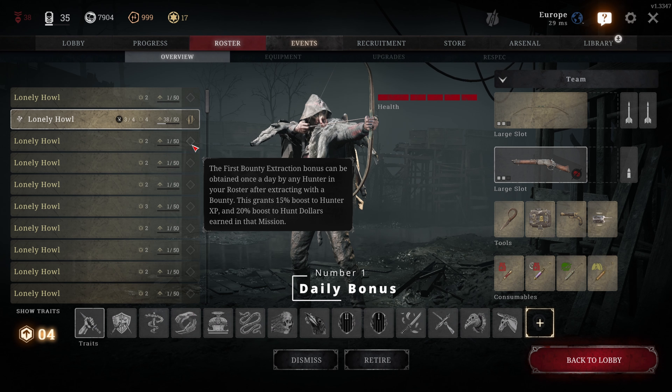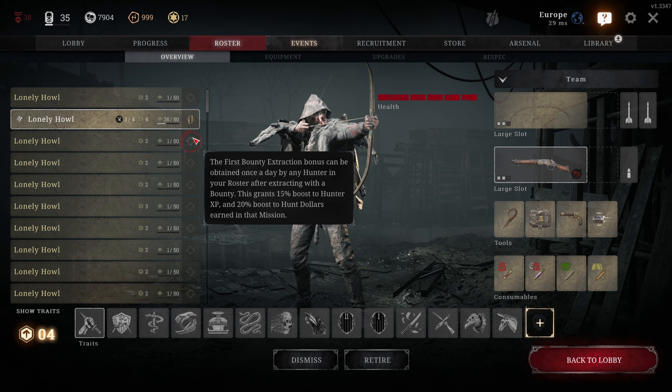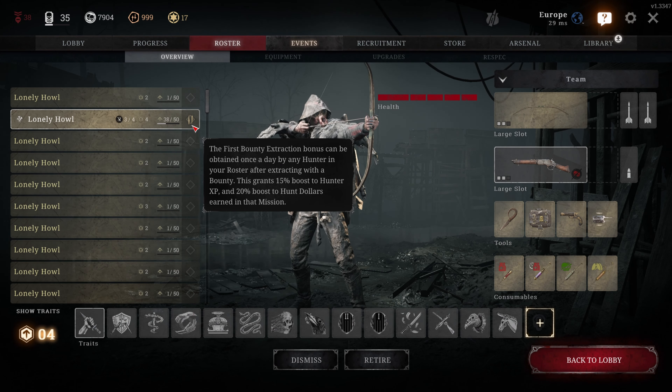Number 1: Daily Bonus. Did you ever notice the little symbol on the right side of your hunter in the roster? That is the Daily Bonus indicator. Once you extract with a bounty, the symbol will be checked, meaning you have completed the Daily Bonus with that hunter for that day.